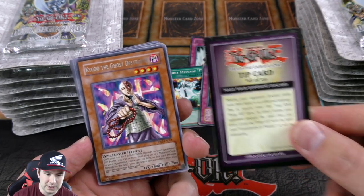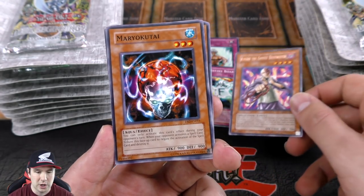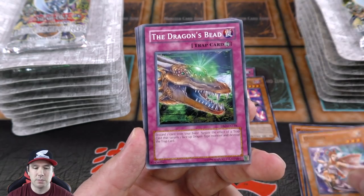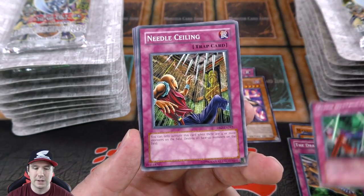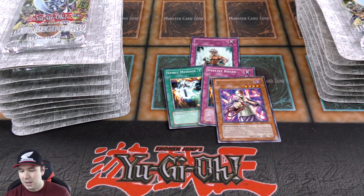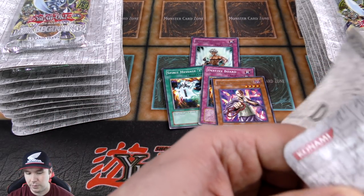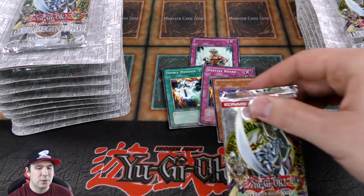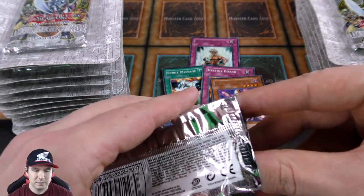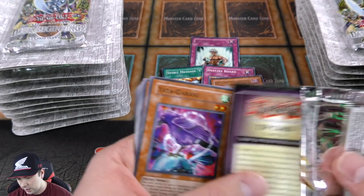Tip card 15 of 50. Right off the bat we have DB2 Kiku the Ghost Destroyer, which is a really cool card. It prevents your opponent from being able to banish from either graveyard, and when you deal any battle damage you're able to remove two monsters from the graveyard. Originally before they errata'd it you could banish any two cards — really useful back then because everyone was running Magician of Faith, letting you banish Pot of Greed, Delinquent Duo, and other power cards.